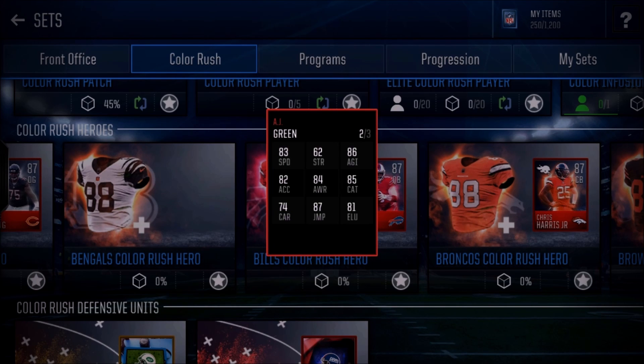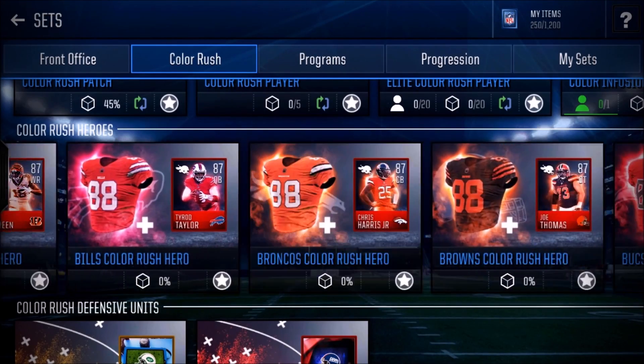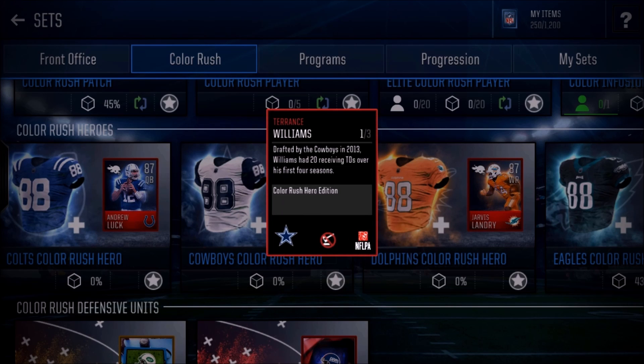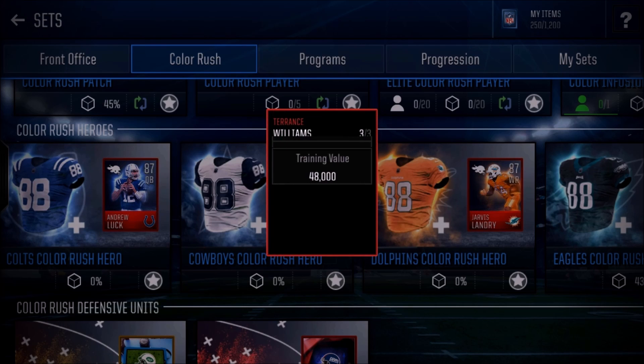At the wide receiver position, we have long ball receivers and fast slot receivers. AJ Green is the number one 'throw it up' guy — you just throw the ball to him and he's going to catch it. He has 83 speed, 82 acceleration, 87 jump, and 85 catch. He's pretty tall and he's not going to drop the ball with those good catch awareness and jump stats. For slot receivers, coming in at number one we have Terrence Williams — he's got 92 speed, 94 acceleration, 88 jump, 81 catch, and 77 awareness. He's an absolute speed demon and a really good slot receiver.